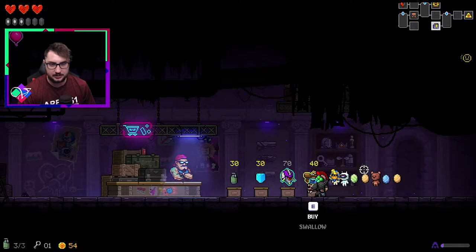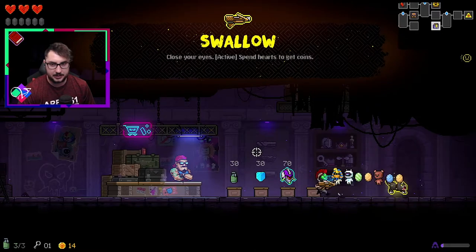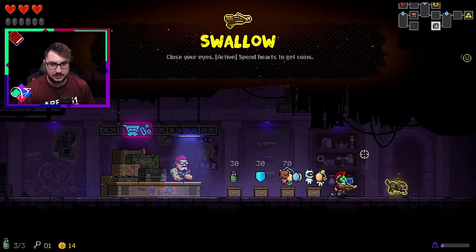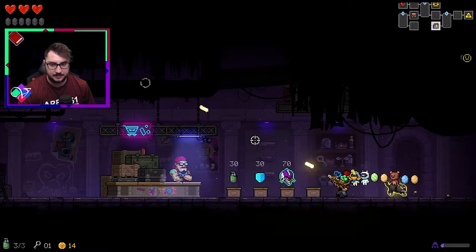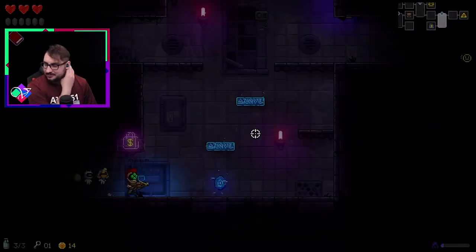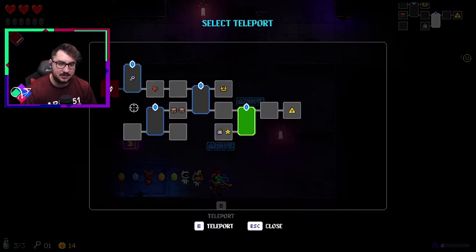This is Swallow. Swallow's good. Sorry Terry. Spend hearts to gain coins — I mean, I guess I could do that to level up. I don't know. That's a scary route to go, though.